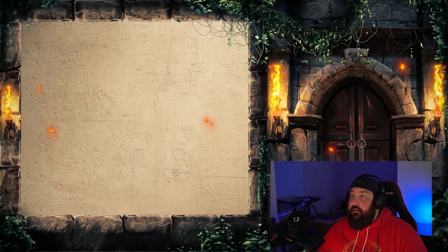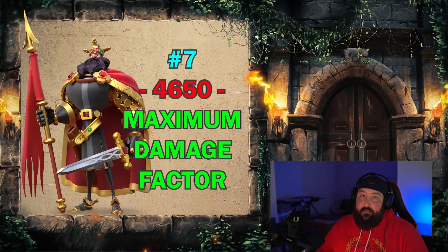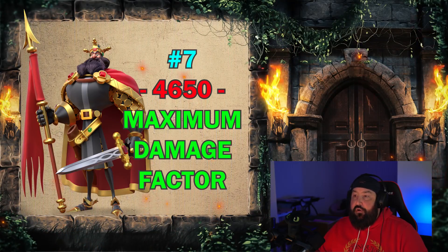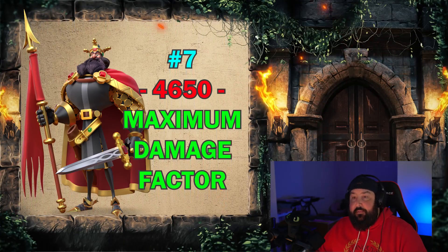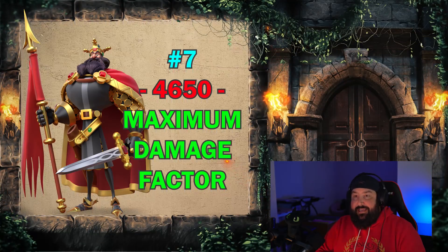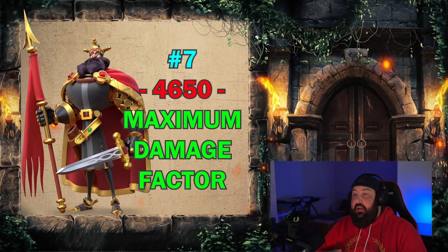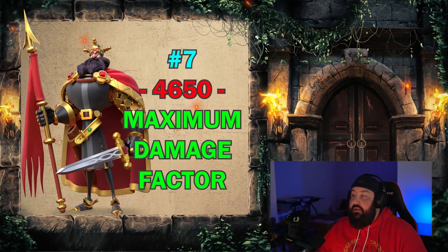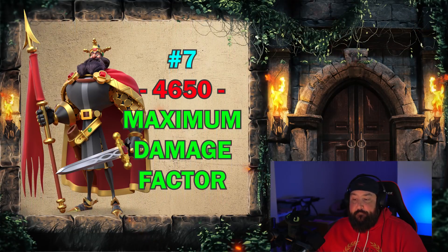Number seven is William I, coming in at 4,650 damage factor per skill cycle. This is a combination of his AOE and his third skill, Norman Conquest. He does a 1,500 damage factor AOE hitting three targets with a 30% reduction for all three, combined with his third skill dealing an additional 1,500 single target damage on top of the AOE. That combination gives William 4,650 damage factor per skill cycle.